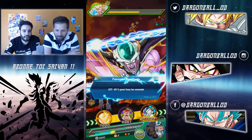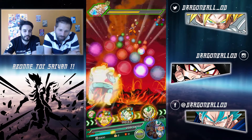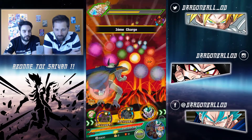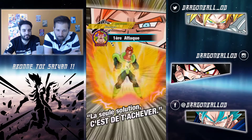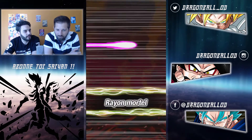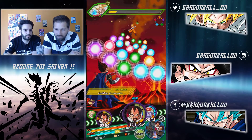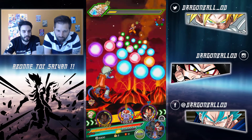On s'en sort extrêmement bien parce qu'il nous reste 259 points de vie. On a eu un petit peu de chance quand même - on n'aime pas passer loin de repartir dans le menu. On va peut-être se soigner quand même. On est parti sur deux objets de soutien, donc on peut se soigner quatre fois. On a joué safe, c'est le minimum, parce que ça reste assez rude. Le Goku part souvent en super et il n'hésite pas à balancer du super.